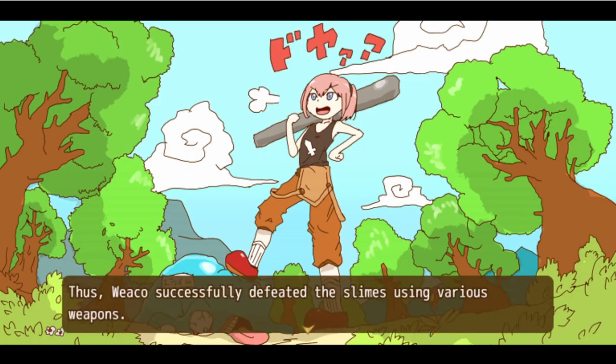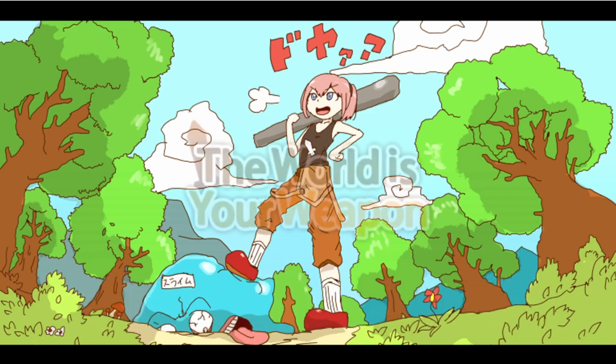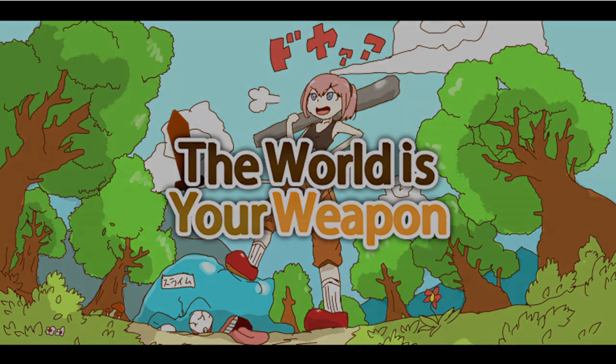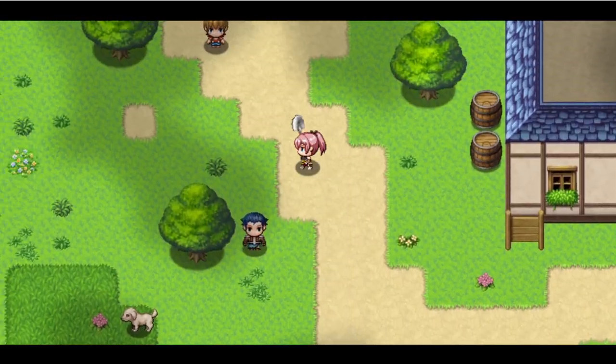I like the art on the slime. Thus Weko successfully defeated the slimes using various weapons. She thought to herself: 'This is how I become a famous weapons merchant.' And thus begins Weko's foray into the wonderful world of weapons. 'The World Is Your Weapon' - title drop! The game is over... oh I see, we were tired from the fight, Weko headed home. Oh, I just realized her name is Weko because it's 'weapon'!